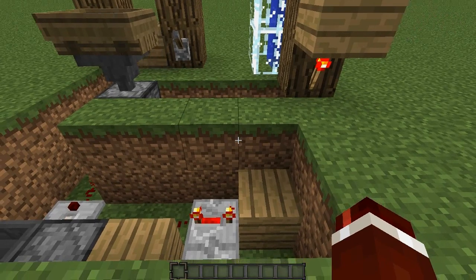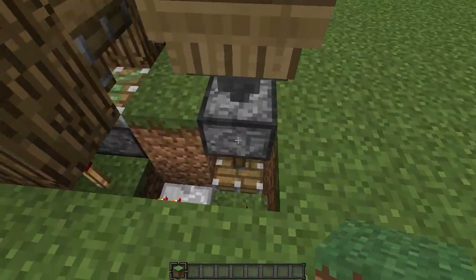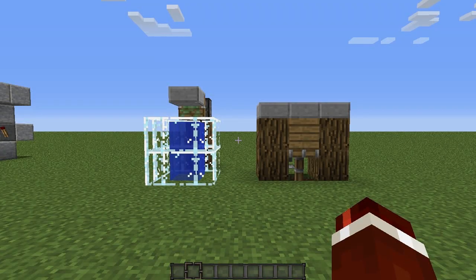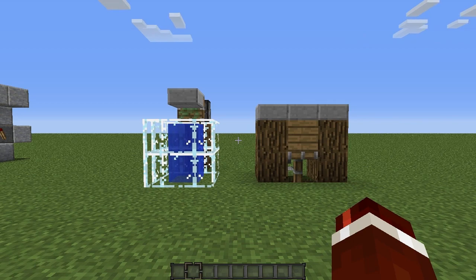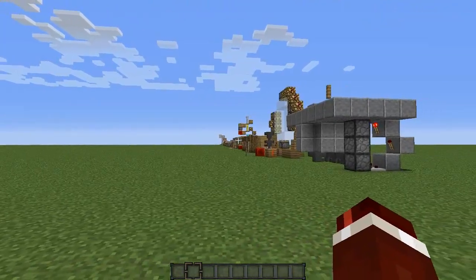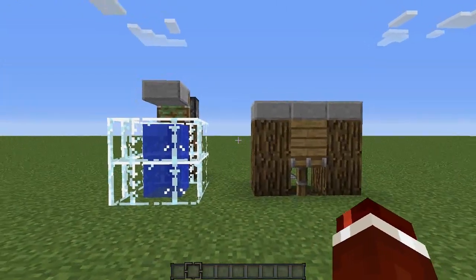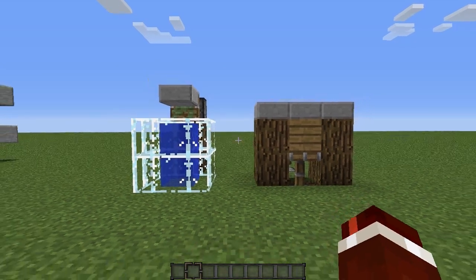The last thing to do is simply cover up all the blocks by placing them on top of the hole to cover everything up nicely. That's going to end off this tutorial today — if you enjoyed make sure you hit the like button. If you have any suggestions for redstone tutorials, let me know in the comments. I'll put a link in the description for the whole redstone playlist so you can learn how to create a bunch of creations. I'll see you guys next time, bye bye!